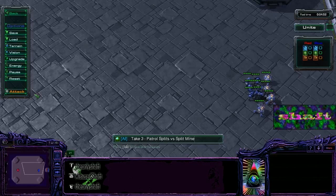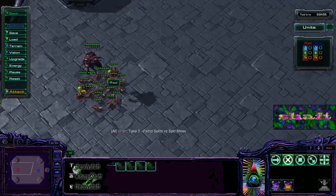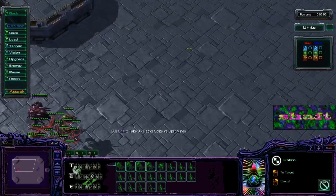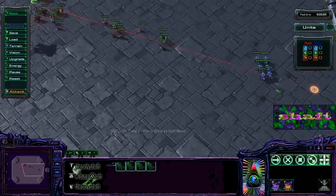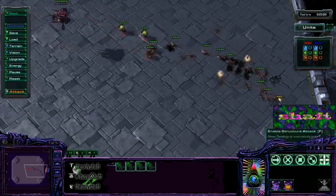Patrol splitting is where you hit patrol and move to a location near you. This causes your units to spread themselves out. Then you hold shift and attack where you want to go. You can also run your zerglings past his marines, which will cause the widow mines to react.